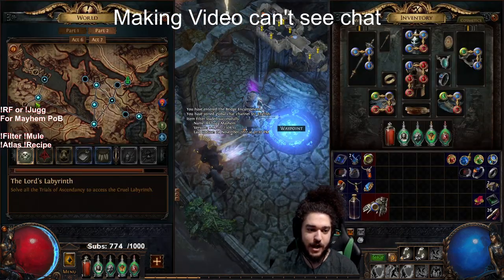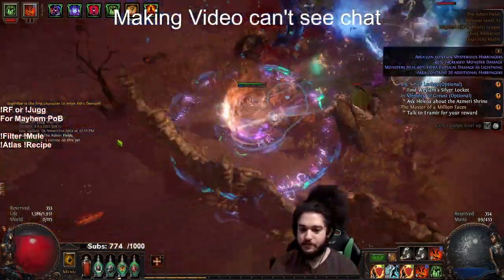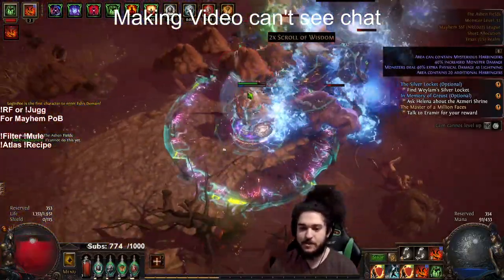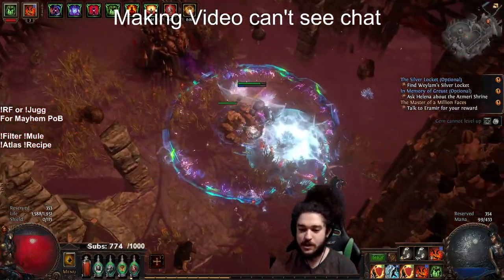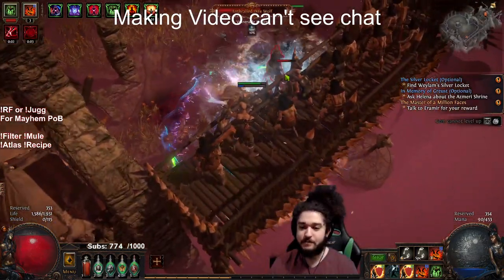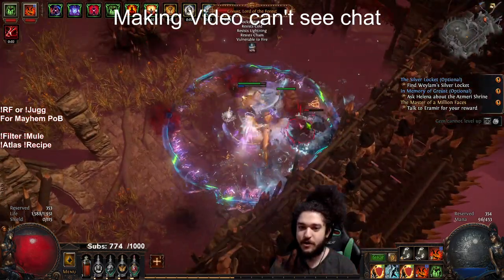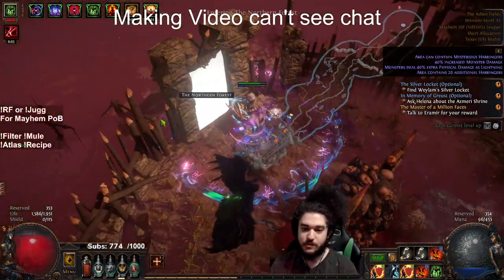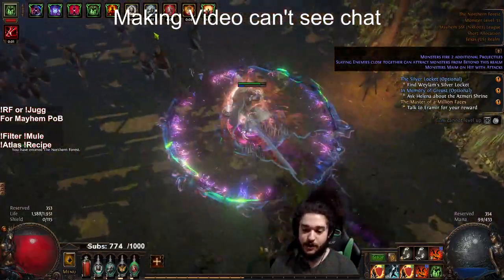I'm gonna run through Ashen Fields and go kill the boss for you guys so you can kind of see what the character is gonna be like in the campaign. For the most part, it's exactly the same as Inquisitor — it's just gonna feel a bit more squishy in the campaign because you really need to level up. Juggernaut's ascendancy gives them 40% increased life regen, whereas Inquisitor gets a two times multiplier because of Pious Path. Don't let that scare you — Juggernaut is an absolute beast once you have some basic rare equipment. You can see the damage is really good in the campaign too, and this is actually with a three-link.